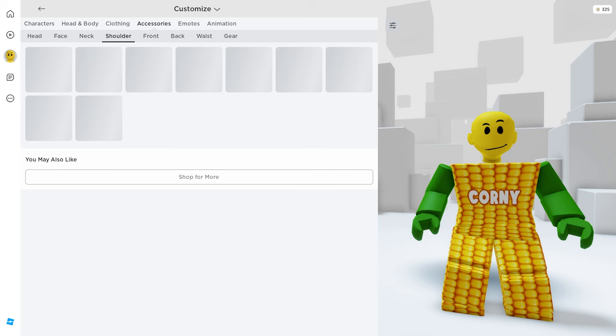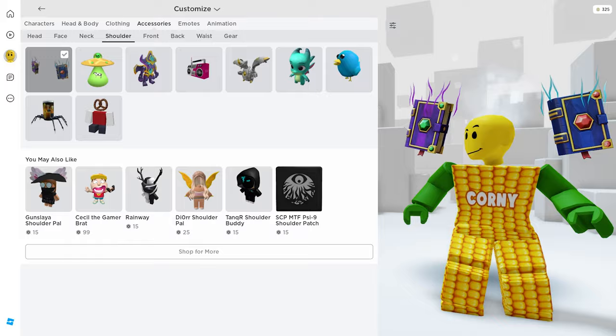The next item is on your shoulder. Cool — I feel like I'm a wizard!